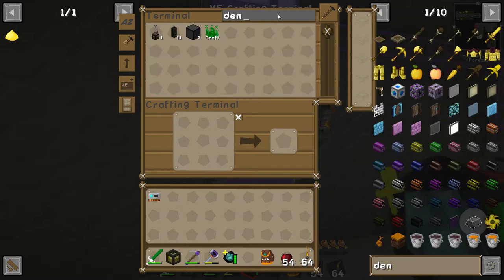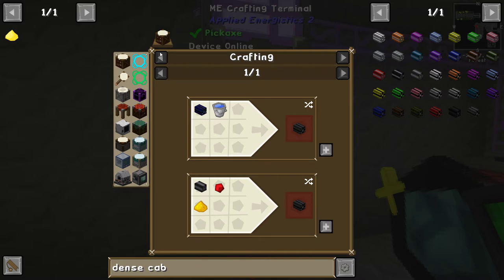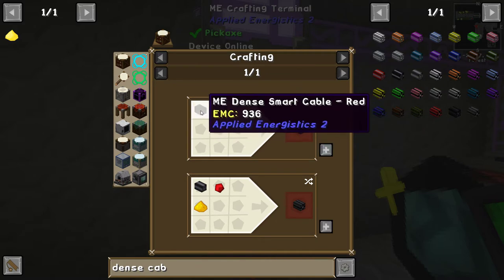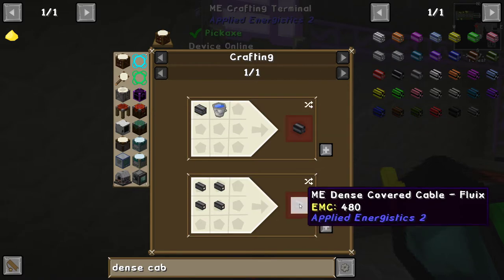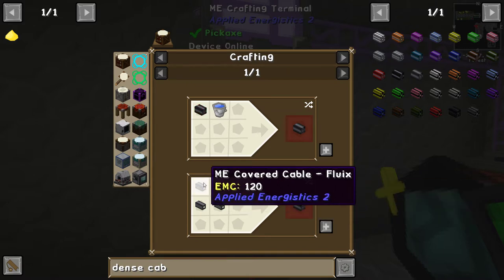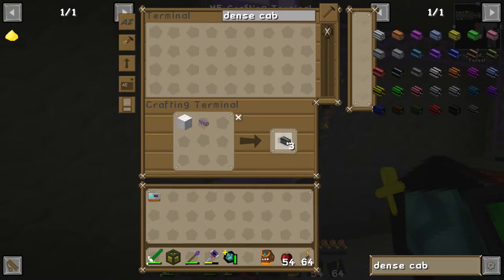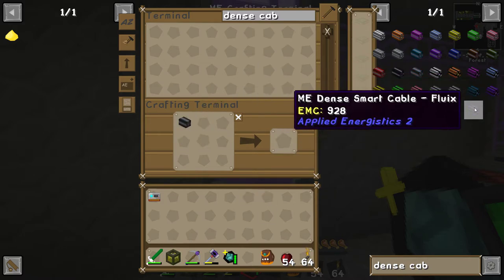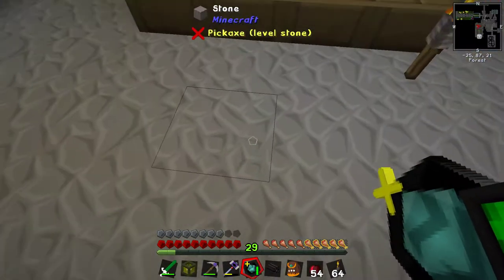Meanwhile, we want to make a dense cable. Dense cable is what we want to be doing kind of in the first place, but we haven't got there yet. You make a cover cap. Dense cable basically is like the other cable that we've got, so there are 32 channels in it, not just eight. The ME covered cable is wool and ME cable, and we have some ME cables. So let's make four of these. Dense covered cable. And then dense smart cable is dense covered cable plus redstone plus glowstone. Ta-da!